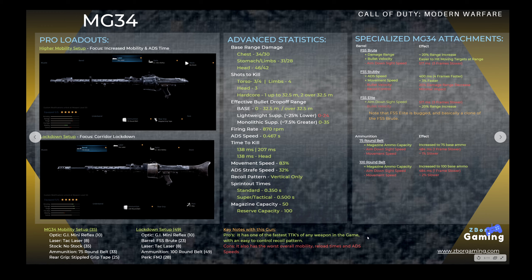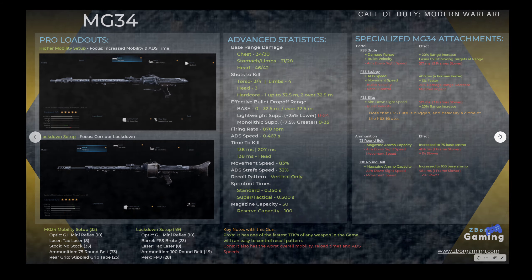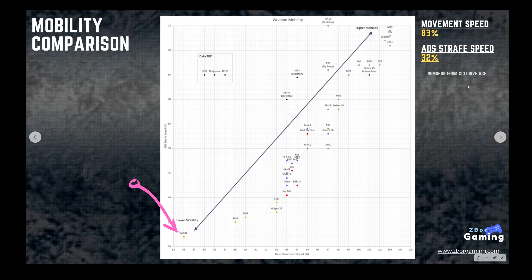So in summary: the MG34's pros are a very fast time to kill with pretty easy to control recoil, but it is very slow overall with just about everything. When we talk about mobility, I put together a chart based on numbers from TheXclusiveAce covering all movement and strafe speeds — check out his channel, I have a link in the description. The MG34 is 5% slower than the next slowest weapon, the PKM, and has about 2-3% slower strafe speed as well. It sits at the far bottom left of the mobility chart — even compared to just the other LMGs, this weapon is extremely slow.